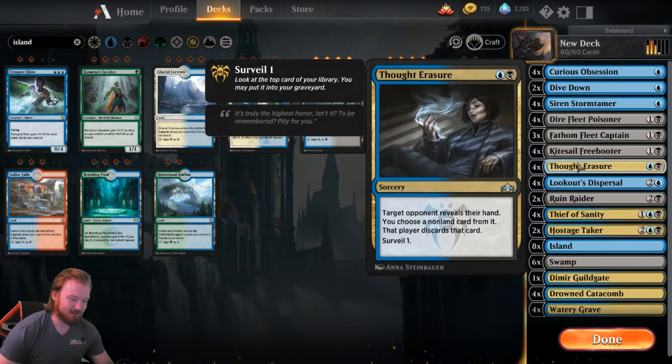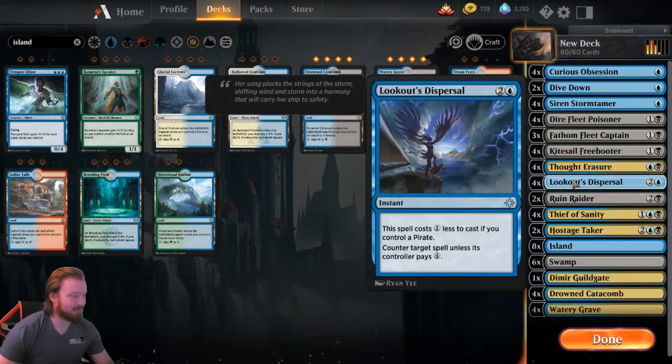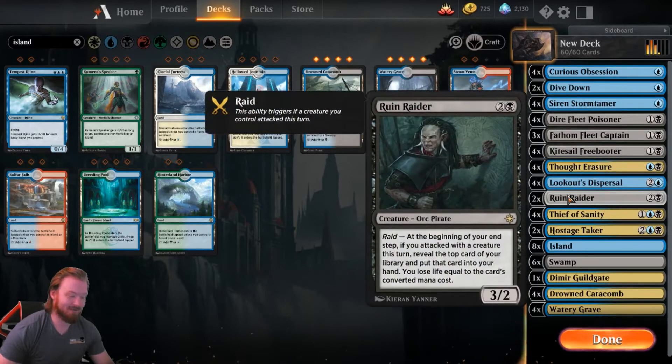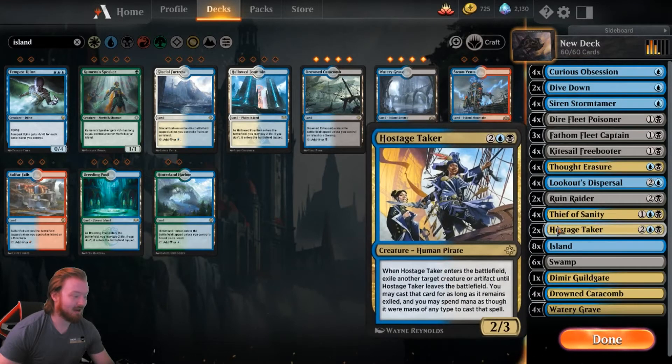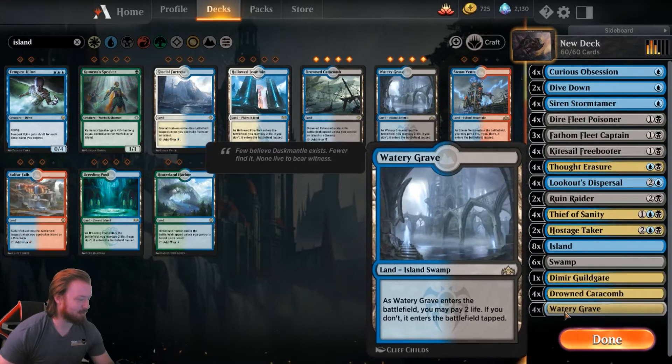So we might actually want Thought Erasure to be a Duress — I'm not totally certain. We have Lookout's Dispersal, just a better Mana Leak in this deck, so it seems pretty good. Ruin Raider is effectively just Dark Confidant but for 3 mana with slightly better stats in Standard. That seems really sweet. And Thief of Sanity — best pirate, no questions asked. Hostage Taker: good removal on a body. And then generic Blue-Black lands.